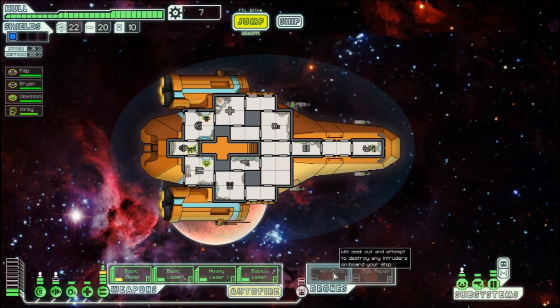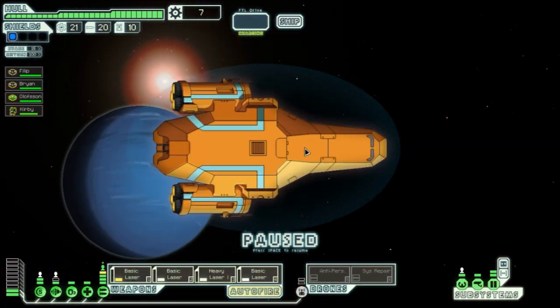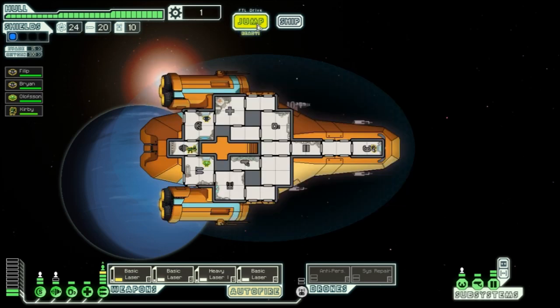We can now run either an anti-personnel or system repair drone. There's another store nearby but we've spent most of our money, so we move on. At a refueling station, we buy three fuel for six scrap — we now have 24 fuel, which is good.